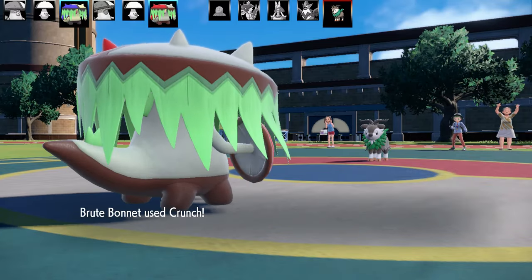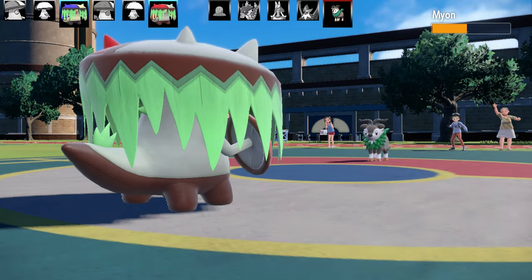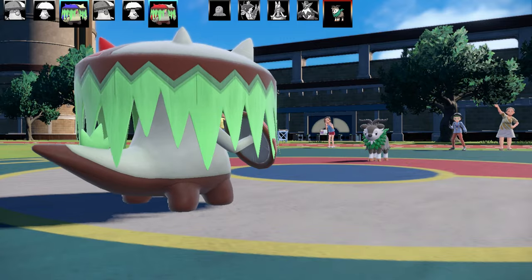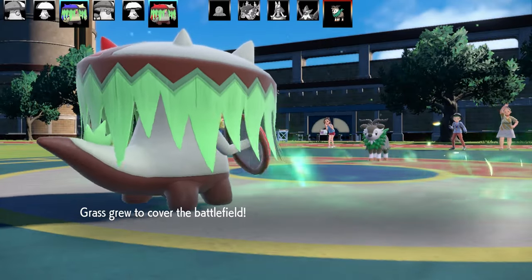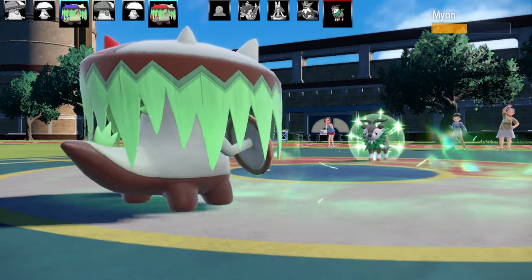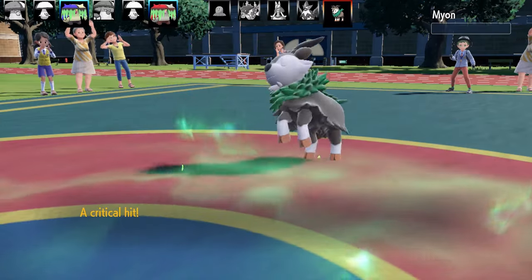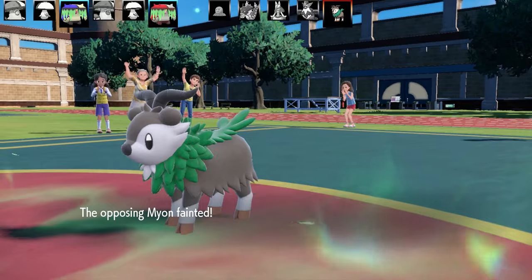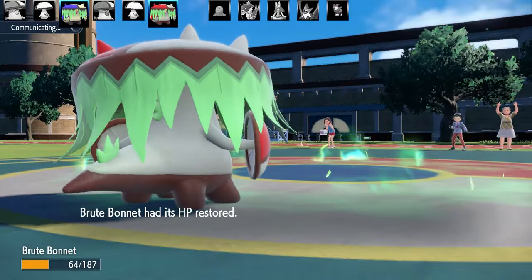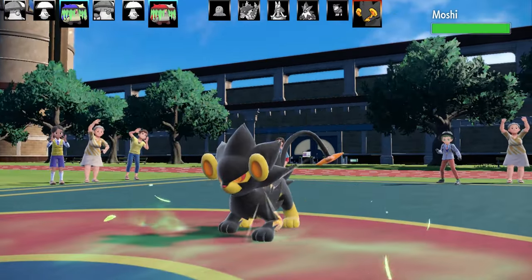Last Pokemon is gonna be Skiddo, which is actually quite a good counter to my team — and I got a defense drop there. This is a Grassy Terrain Skiddo. Skiddo has the ability Grass Pelt, so it is very very bulky on the defensive side under Grassy Terrain. But since I got that defense drop and a crit, it definitely mattered a lot. I think it might have had Milk Drink and been a bulky set — it would have been interesting whether I could keep using Crunch over and over.